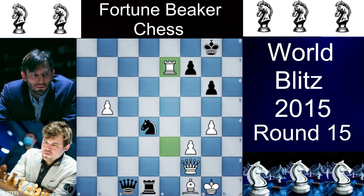Hello you guys, so this was the key position of the game. Here Magnus Carlsen has the white pieces and Alexander Grischuk has the black pieces.